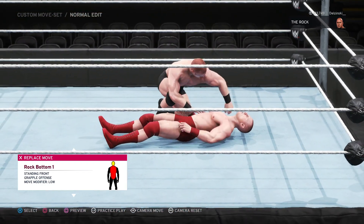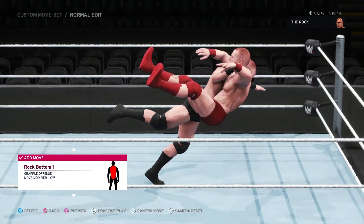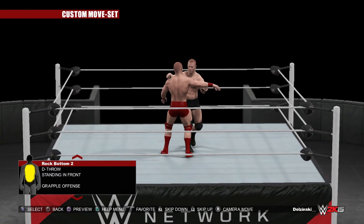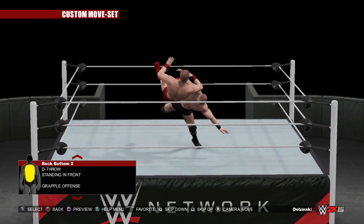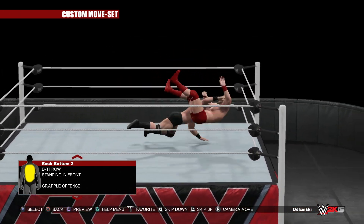The way the Rock gets up from this move really ruins the animation — it's just not very good. If we look at the catching Rock Bottom, I actually think this is much better. The Rock Bottom falls into the same troubled zone as the Stone Cold Stunner — it just looked a ton better in older games.